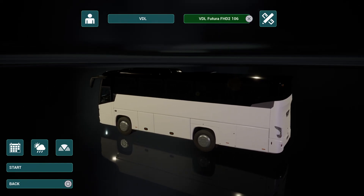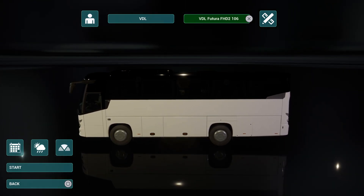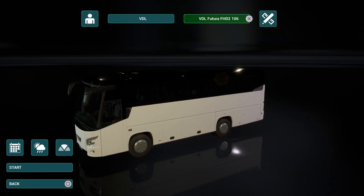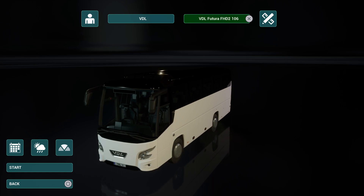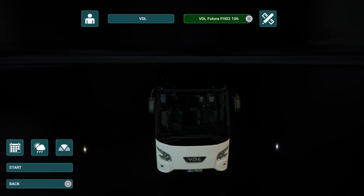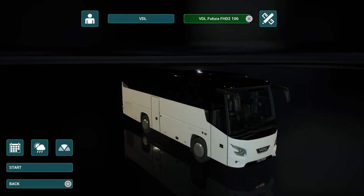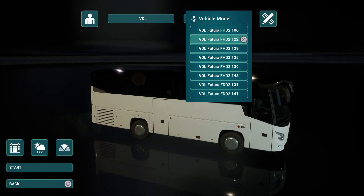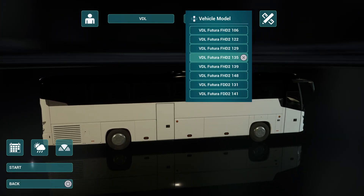Bus Pack 1 - you get the VDL and Scania Touring. So VDL - what do we get? We get this little number, the 106, which I quite like the idea of. I had thought that with some of the roads, it could do with a bus that was a bit bigger than the minibuses but a little bit smaller than perhaps the R60, you know, the MAN in-city buses. And I think this may well do the trick. You've also got the 122 and the 129. You can see the pattern here - the bigger the number, the longer they get.